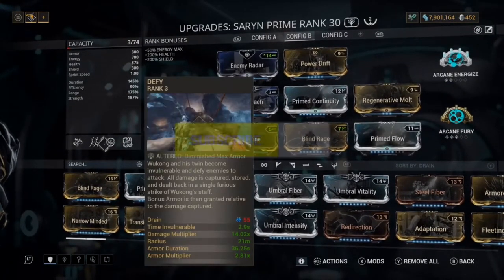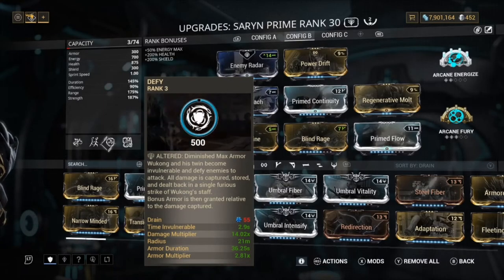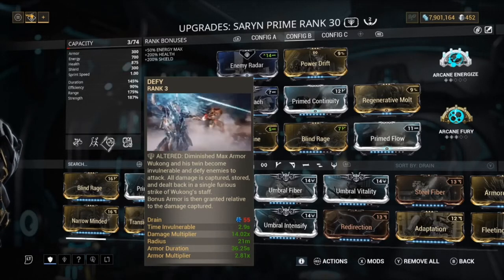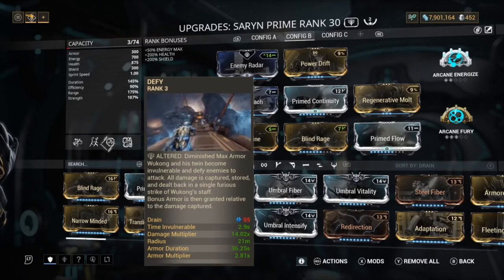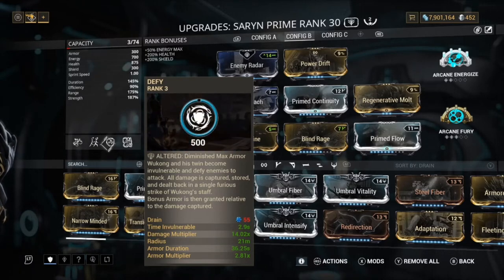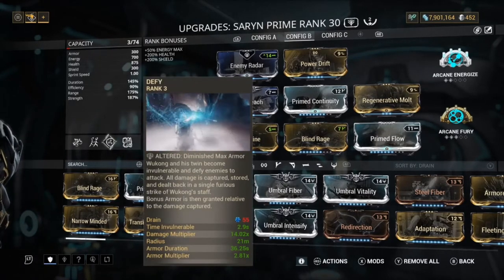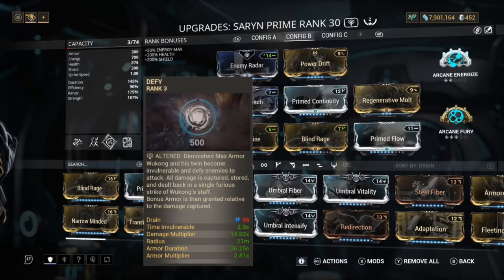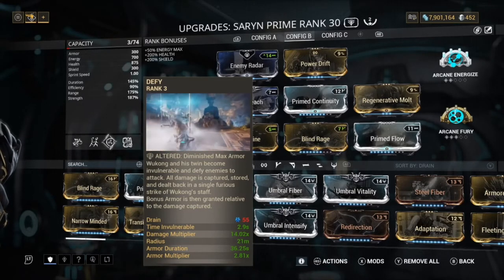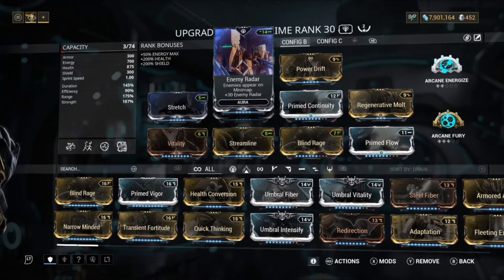So for Config B, we have Defy. Defy is a Wukong ability that makes you go invulnerable, and you basically do a lot of damage — you get a damage multiplier of 14 times. So that's a lot of damage. Obviously in Steel Path this is going to work very well because enemies do more damage, so Defy charges up faster. If you're not doing this in Steel Path, this build is not really going to work as well. Basically, how this works is you'll get your spores out and then use Defy to spread them. I was doing like 200,000 damage — probably even more. Not a surprise if this gets nerfed.